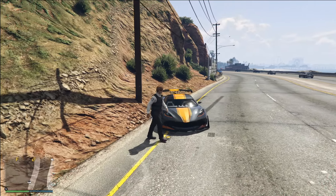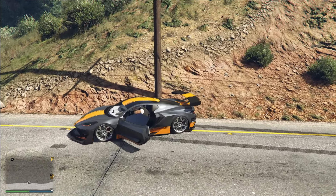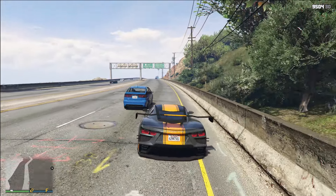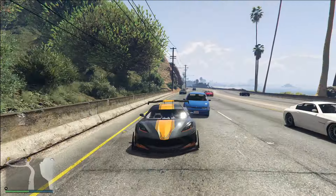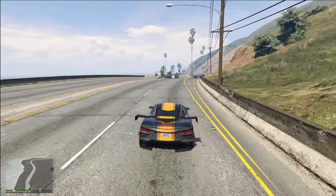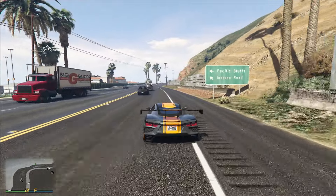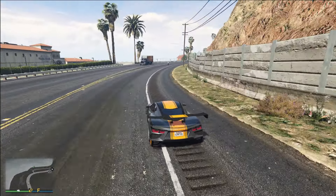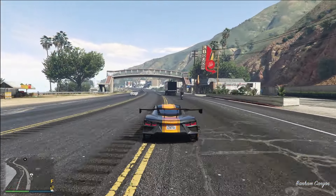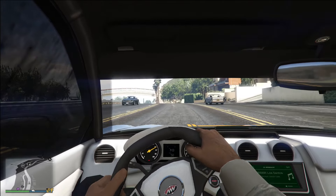This is the Coquette D10. It is one of my favorite sports cars in Grand Theft Auto Online, and it features a very special mechanic that makes it incredibly fast. The thing about the Coquette is that it has something called advanced handling speed flags. The way these work is when you drive over little bumps or your vehicle hits any change in terrain, it gets a little bit of a speed boost — and the Coquette gets a much bigger speed boost than any other car in the game.